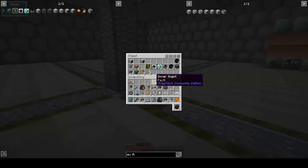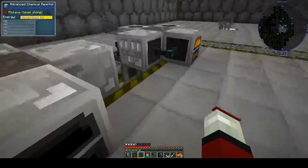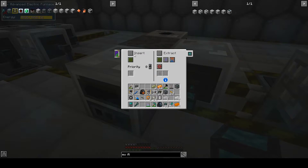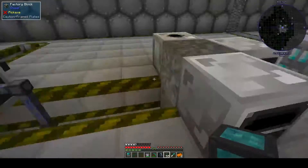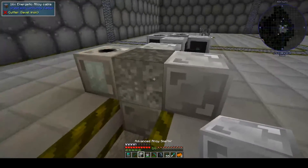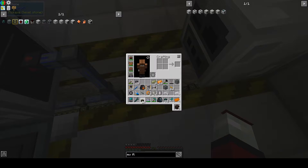Followed by our electric furnace, which turns those clathrates into pulsating dust — extract always active, insert. Now hopefully I've done this right, about to find out. So the last machine we need is my alloy smelter, and the alloy smelter will take our clay from here and our pulsating dust and turn them into polymer clay.